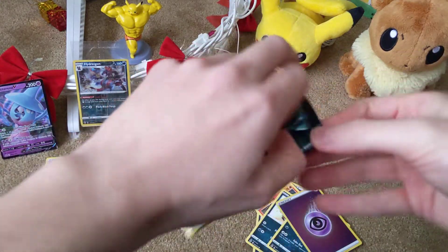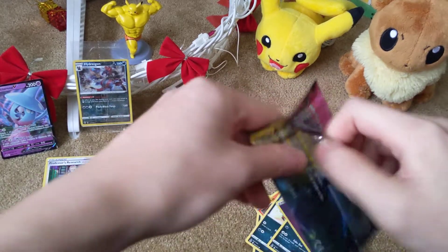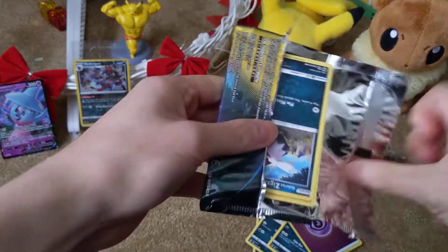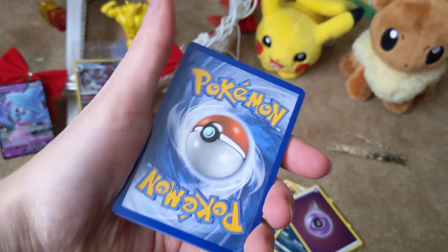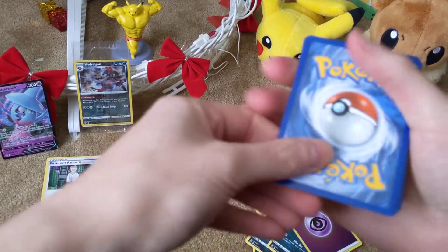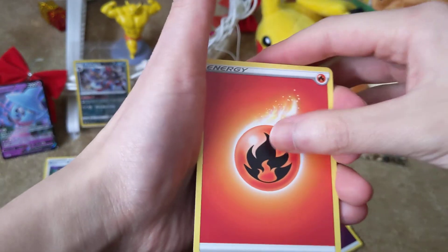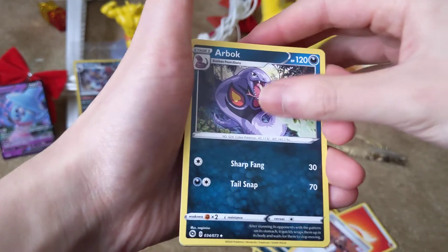Let's open our second pack. These are quite stiff because I left them in the cold for some time — it's pretty cold in Canada. We got Fire Energy, Kabu — not sure whether I should use that in the deck — Arbok, Sharpedo. I never got this one.